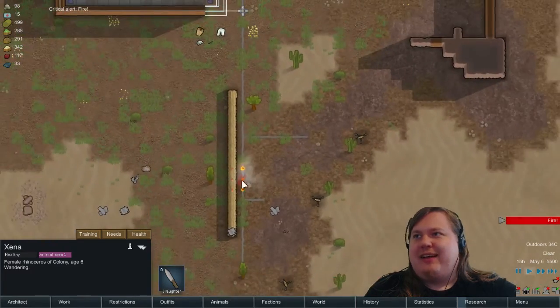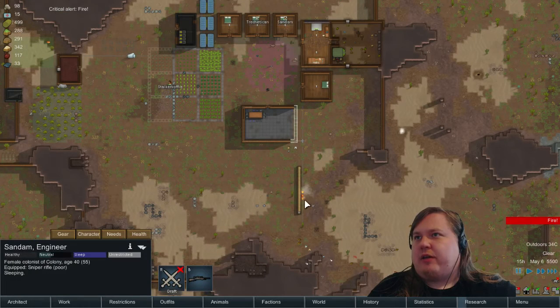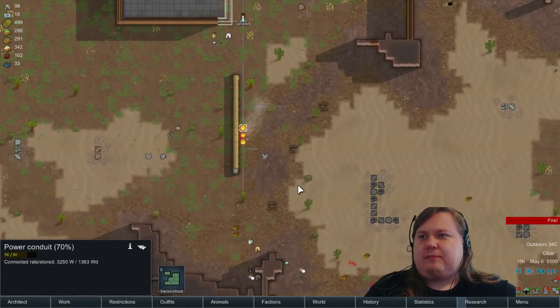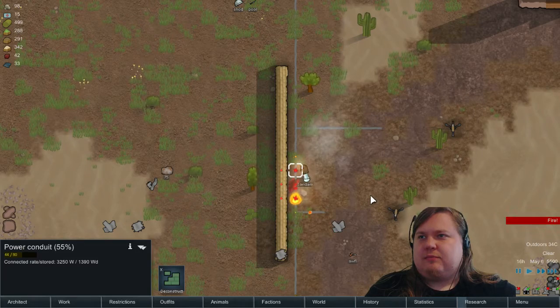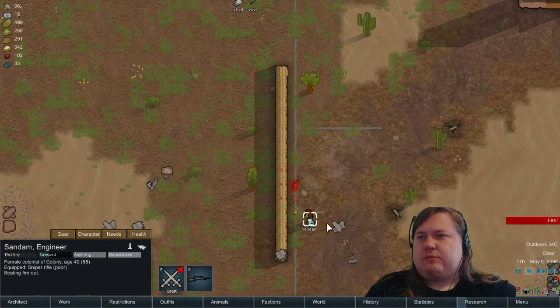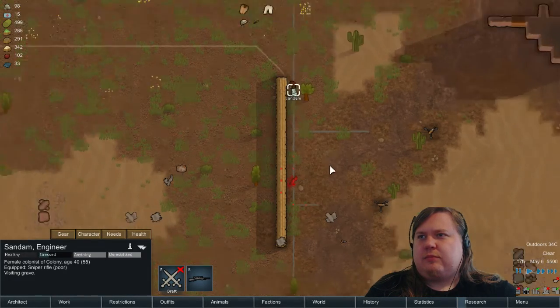That doesn't look good — oh shit. Not a firefighter — Thresh, Sundem. These power lines are fairly important. Oh, that's not a firefighter — stupid boomerats!